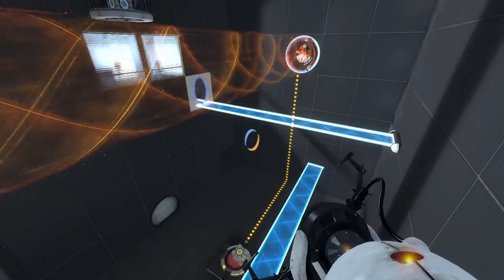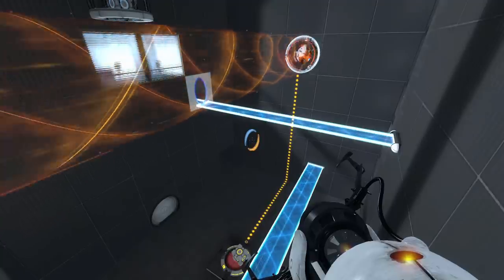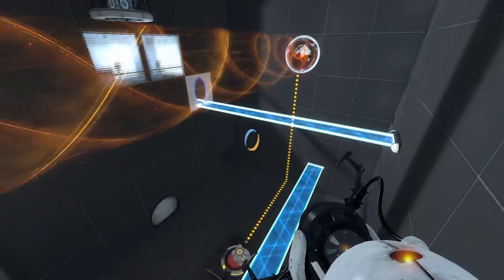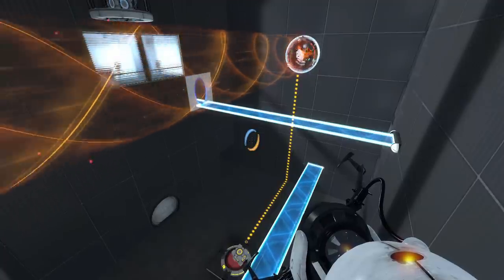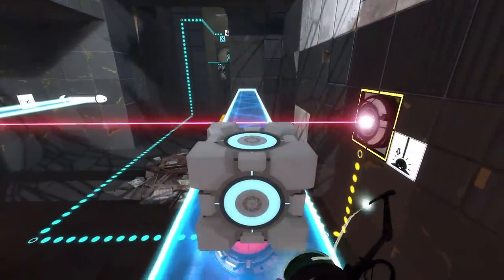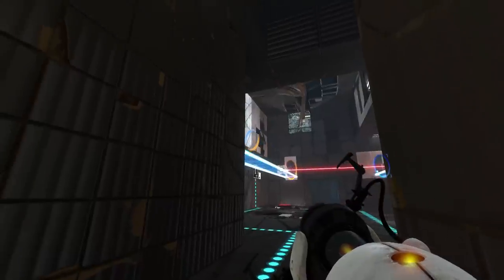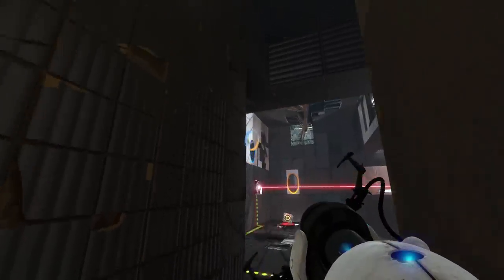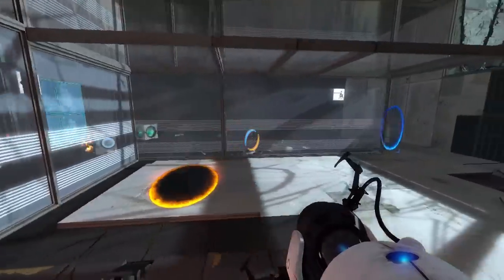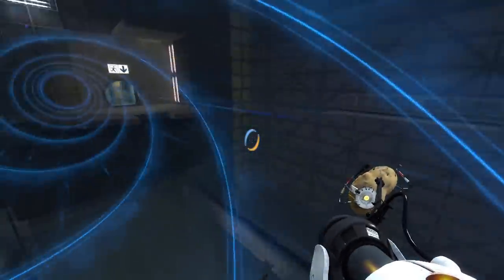The first thing I, and many other test designers do when making a chamber, is to come up with a central, initial concept which the chamber will focus around. This central concept will be the main part of the puzzle. Preferably, the concept should be interesting, fun and original. For example, the main concept in this puzzle from the Portal 2 campaign is the idea of using a light bridge to hold a cube in place to block a laser, and then removing the light bridge to drop the cube onto a button. A central idea in this chamber is using a laser to destroy turrets. In this one, the main concept is using a runway of speed gel to fling into a funnel.